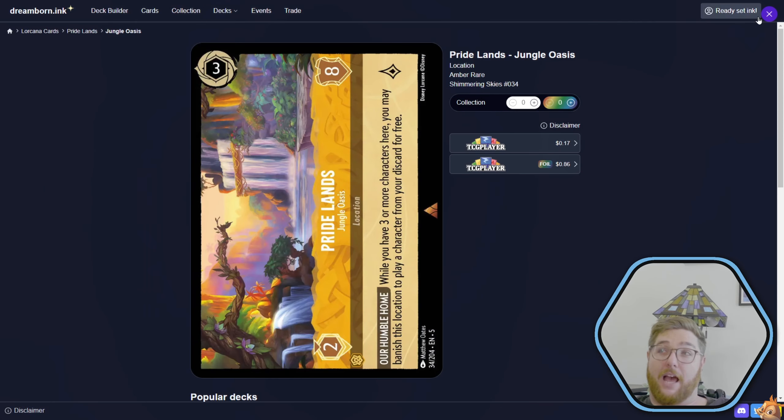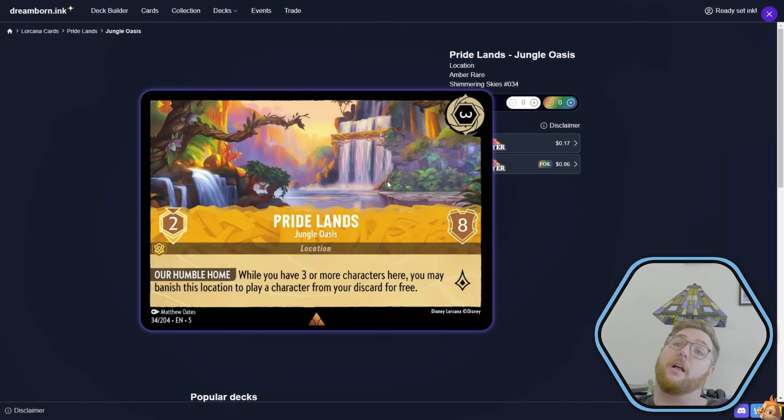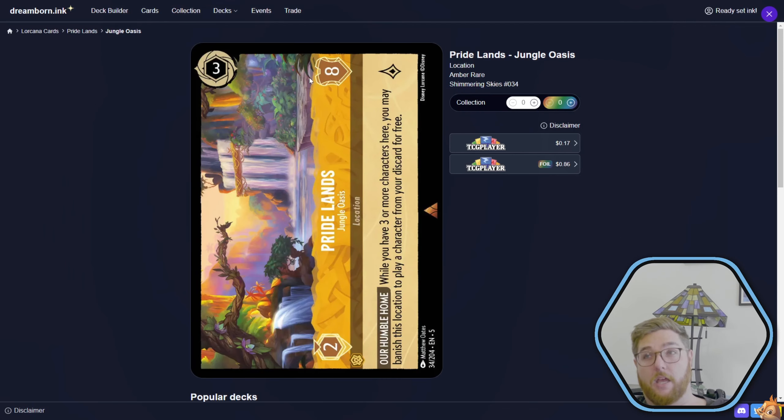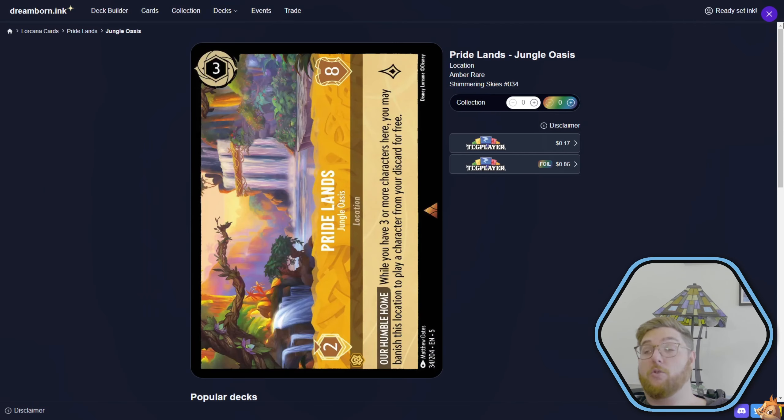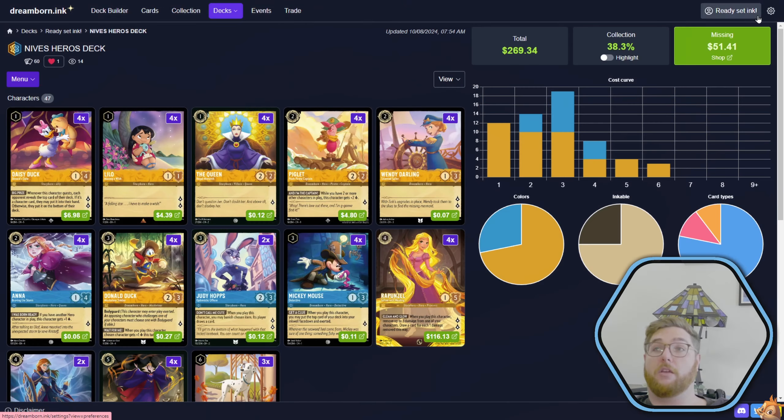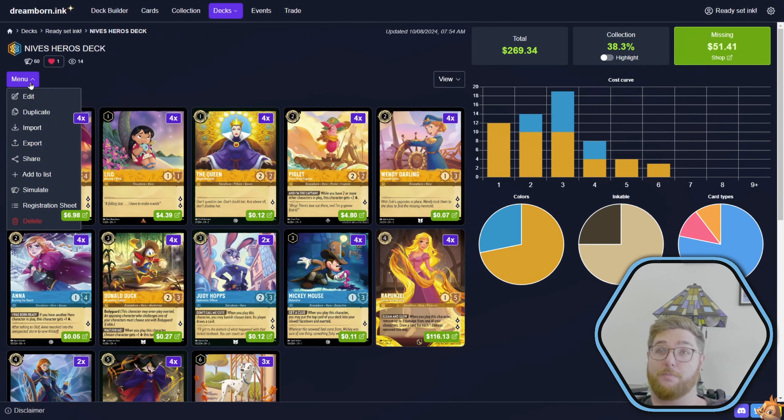We'll see if I ever play it — I don't think I will. Maybe you put it down, and then way later you decide if you want to pay the five ink to move there. And then if you have three characters, you'd have to pay six ink plus three ink — nine ink total to banish this location. It's crazy, that's so much value. We're going to play this deck on Ink Table against a Ruby Amethyst. We go to Menu, Export, Ink Table, and play on Ink Table.